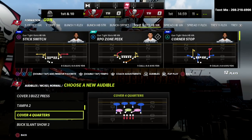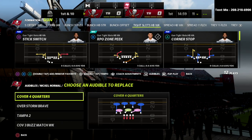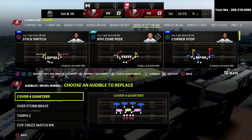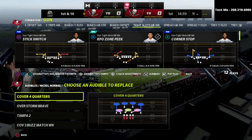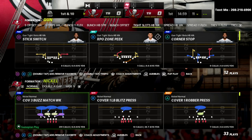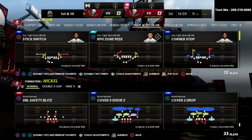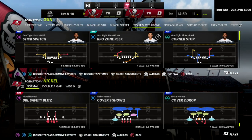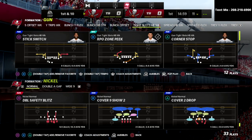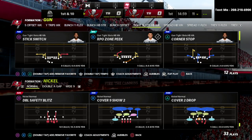What you want to do is go to nickel normal and put cover four quarters in your audibles. Most of you have nickel normal — if you're running the 4-6 playbook you will have it. I'm running the San Francisco playbook right now, labbing a cover three buzz match weak defense, which is very good for bunch. Put cover four quarters in your audibles and come out in this double safety blitz. When you come out in the safety blitz, that blitzing safety will walk down into the box if you don't make any pre-snap adjustments.